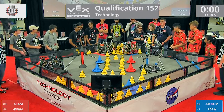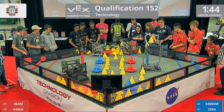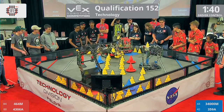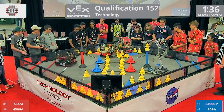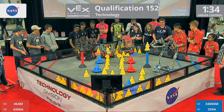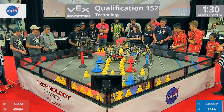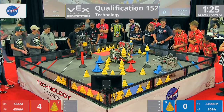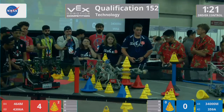Tying autonomous. Drivers take control in 3, 2, 1, go. Blue Alliance quickly scores on that stationary goal. Hawaiian kids — 359A — they have a cone in their possession. They drop it down onto their mobile goal. Both Red Alliance robots have mobile goals in their possession. They start that stack. Blue Alliance, 3400M, they have a cone in their possession. Ooh, going to miss on that one.